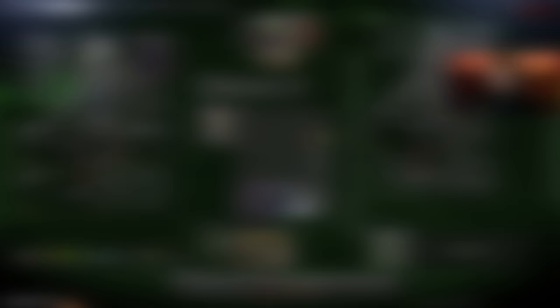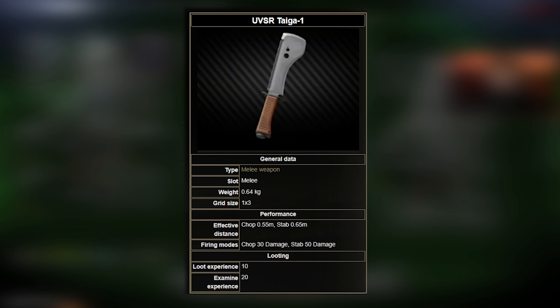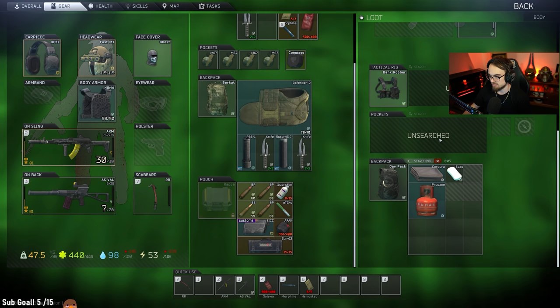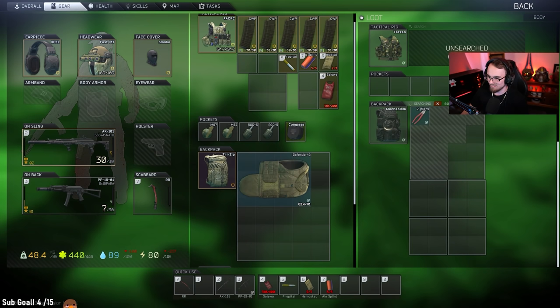A lot of people aren't aware that Cultists can also be carrying an extremely rare and expensive melee weapon called the UVSR Tiger 1. The Tiger is worth a ludicrous amount of money on the flea due to the fact that it's extremely rare and also has the highest stab damage out of any melee in the game currently. The warriors will also be wearing bags occasionally filled to the brim with random technical loot, including propane tanks, fuel conditioners, and dry fuel, which can fetch really good money earlier in a wipe.